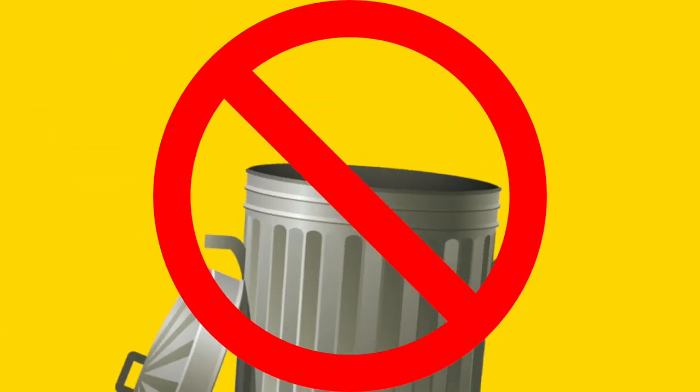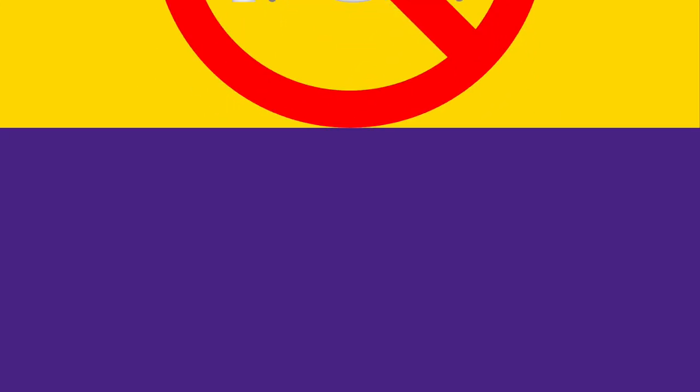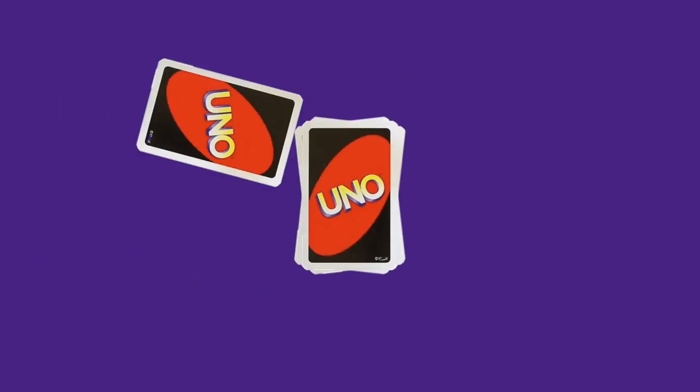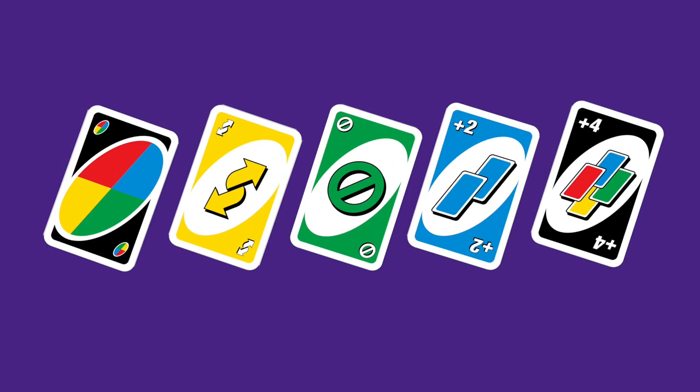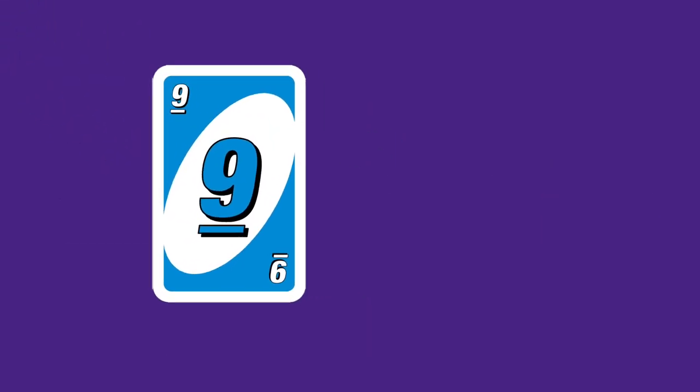UNO is a game played with two to ten players, and the object of the game is to get rid of all of your cards before anyone else. You're also not allowed to throw your cards away or eat your cards to get rid of them faster. To decide who goes first, each player draws a card from the deck. If you draw a power card like a wild card, a reverse card, draw again — the player who draws the highest number card is the dealer.